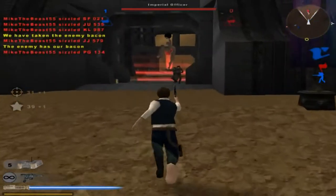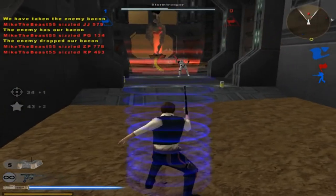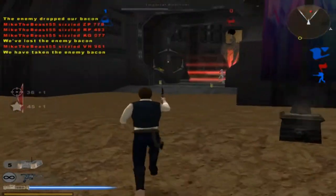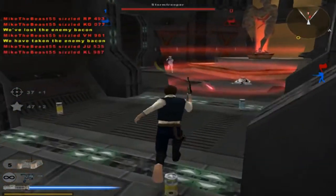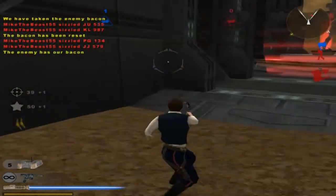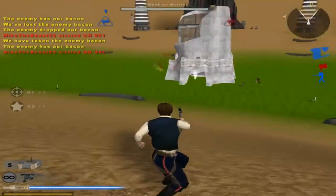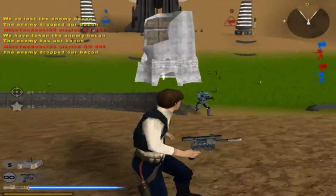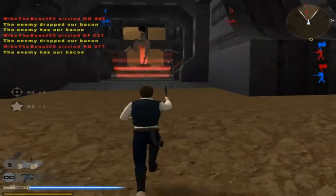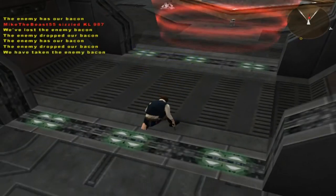The Empire has our flag — there we go. Too easy. The enemy dropped our bacon. Drop the enemy's flag. Yoo-hoo! Come on, let's go boys. The Imperial's flag is ours. The Alliance flag has been dropped. They seem to continually pick it up and drop it. Yeah, I'm gonna kill myself now — I'm too old for this.